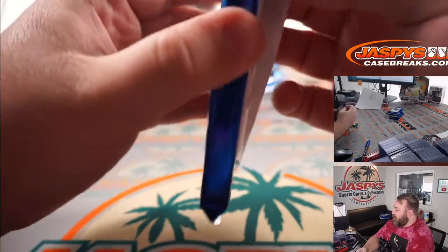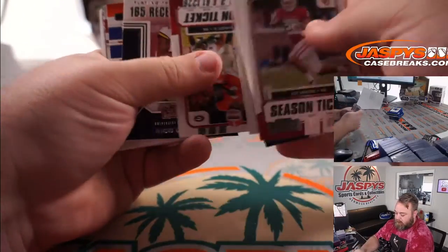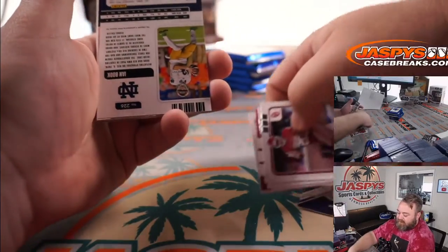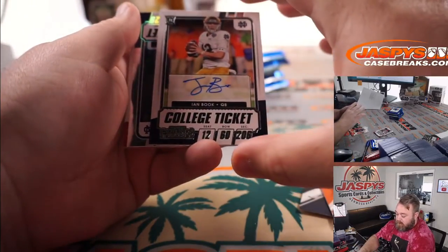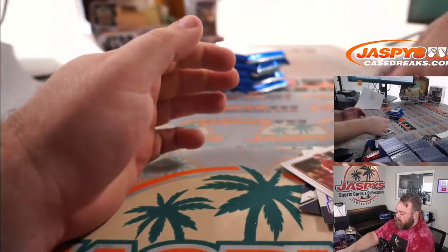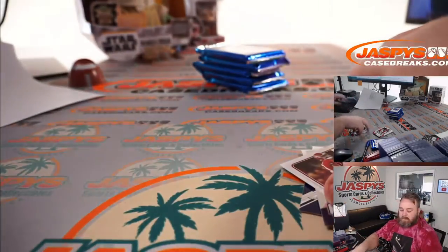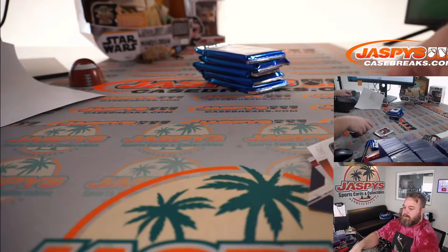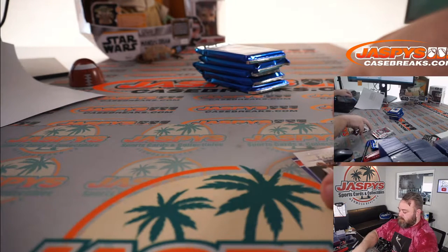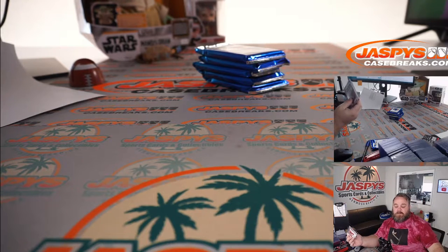Pack 11 — last pack for you, Gale: Kadarius Toney, Zach Wilson, Jalen Waddle, Travis Etienne and Ian Book — college ticket auto. I want to say New Orleans Saints. Chase Claypool — two of them. Ian Book went to the Saints. There you go, Gale — those were your five packs. Robert, you're coming up.